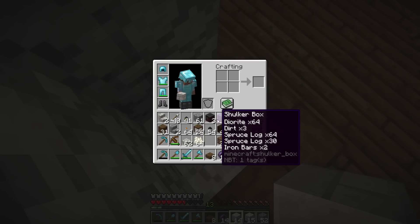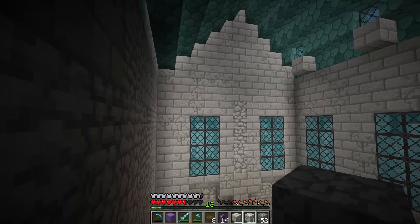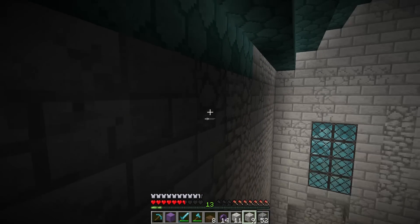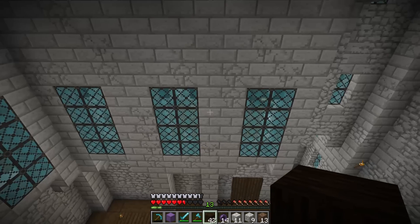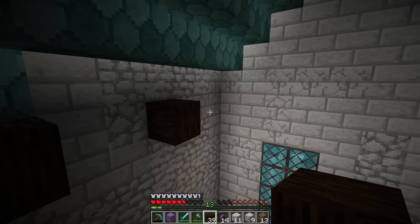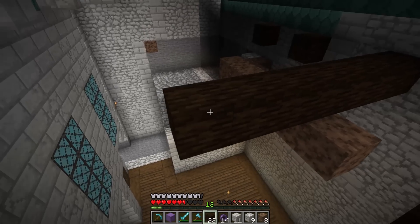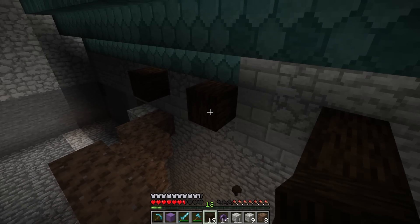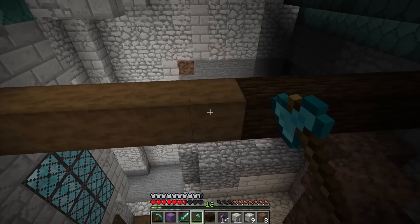Do we have everything I need? Yes, we have plenty. Let's go ahead and hop up here to about this level right here, and I'm going to stack out and go across. Let's find out if this is an odd or even number - one, two, three, four - okay perfect. Bring this across all the way to there, all the way across, and then we're going to convert these all to stripped logs. Hopefully we have enough - if not we can just make some more.